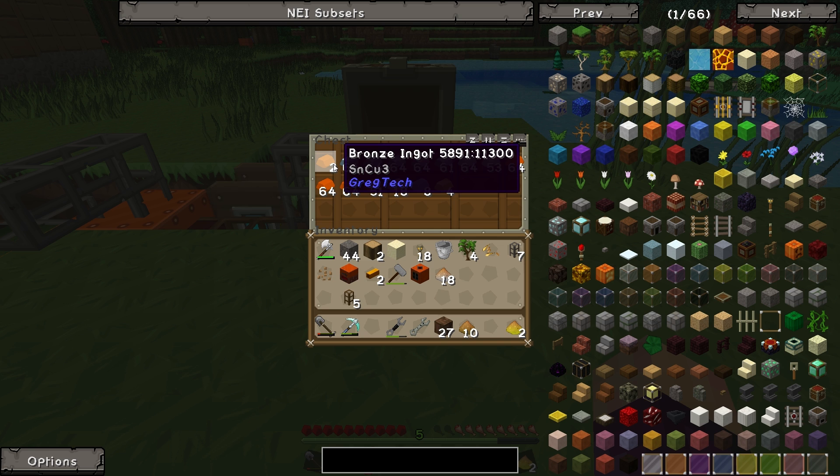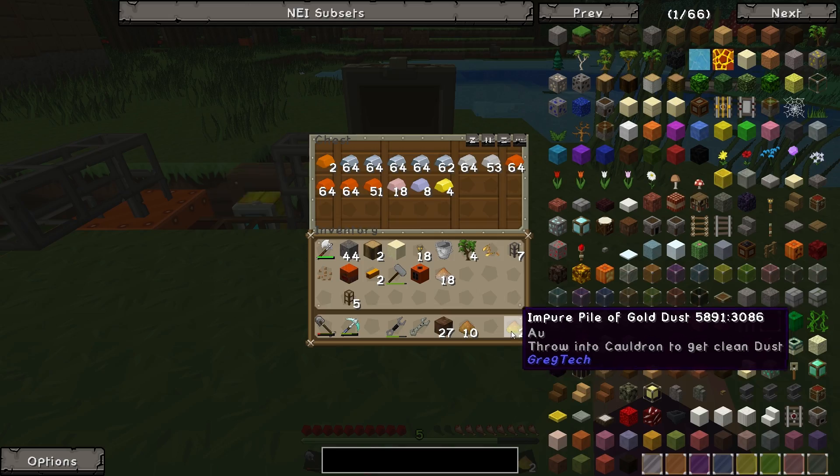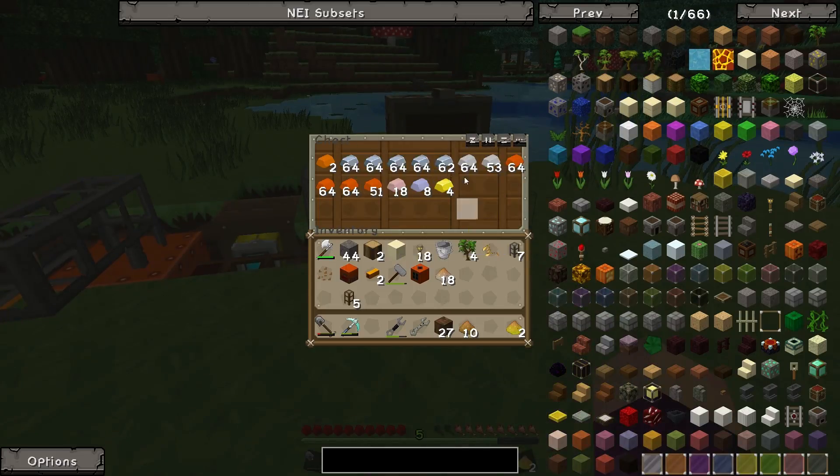The bronze didn't smelt up — we didn't have any bronze ore to turn into bronze ingots. A little bit of tin, not a lot of gold which worries me a little, but we've got a bit of gold here. I think we should be good to do some stuff.